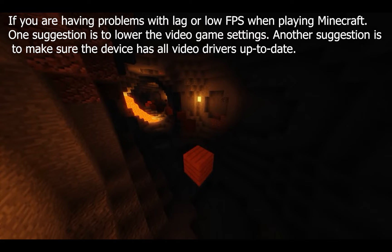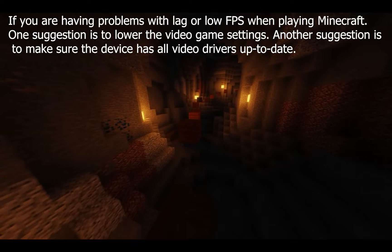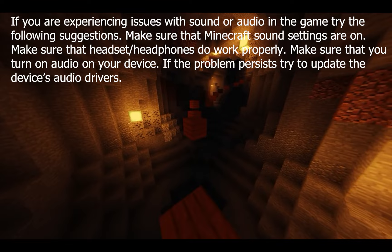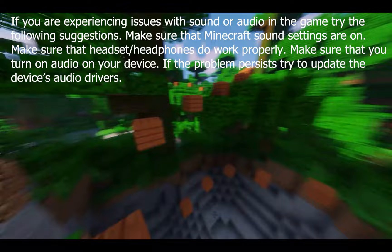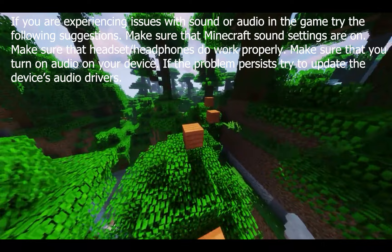It's also worth making sure the device you're playing on is up to date. For computers, update your video drivers. For mobile devices and consoles, make sure the application and system are updated. If you experience audio issues while playing Minecraft, make sure the sound settings in Minecraft are on, your headset or headphones work properly, and audio is turned on on your device. If the problem persists, try updating the device's audio drivers — on mobile and consoles, there are settings that deal with audio as well.